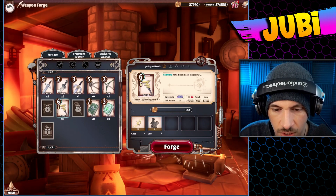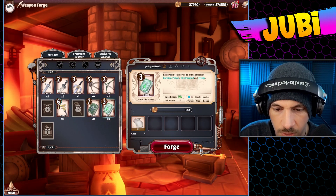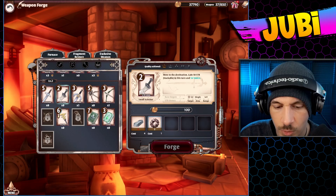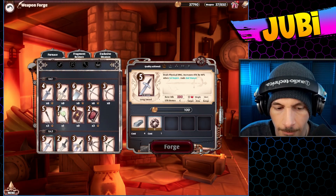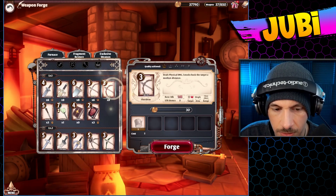We do have access to this — chanting for five ticks deals magic damage. Restores HP, removes one of the effects of burning, poison, electrocute, and freeze. I just want weapons that kill things fast — weapons that kill enemies very quickly. We do have these brass gears, but we don't have the iron bars, which I think we can just go to a previous stage and actually farm that.